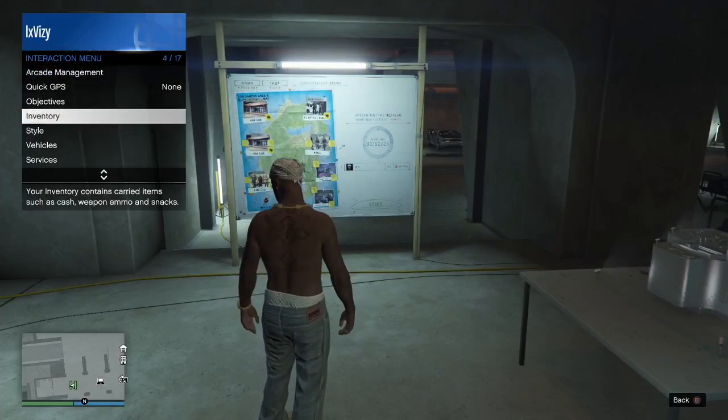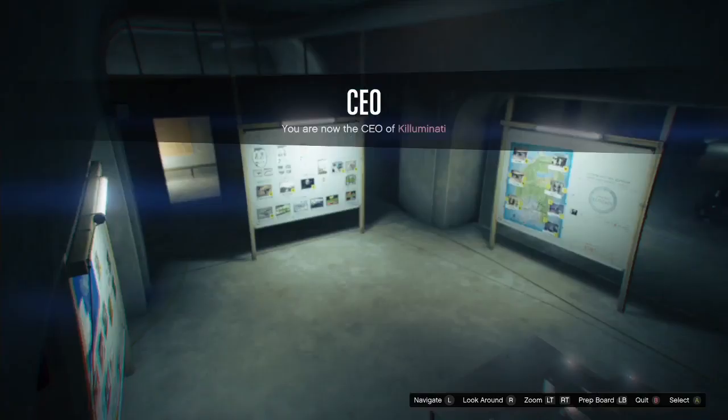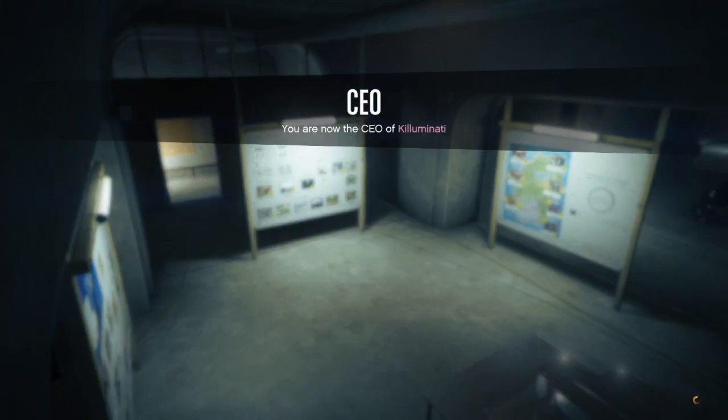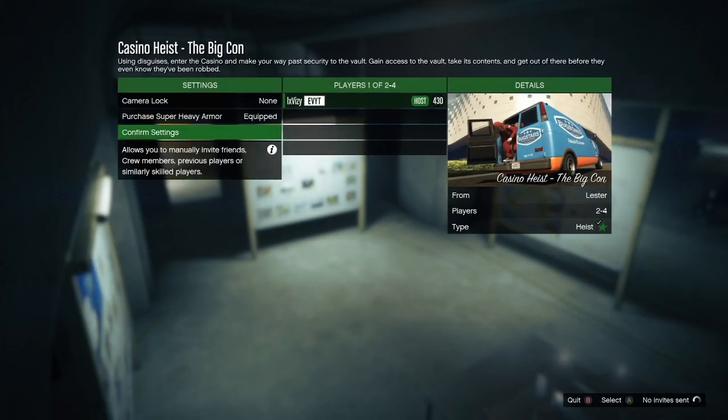I'm going to register as CEO and then invite my friend to the heist. I do have playlist links in the description going over the casino heist glitches, for example the gold glitch and the replay glitch. So if you guys actually want to do this for yourself, then I definitely recommend checking those playlists out. Hopefully they can actually help you out so you can hit this glitch literally all the time.